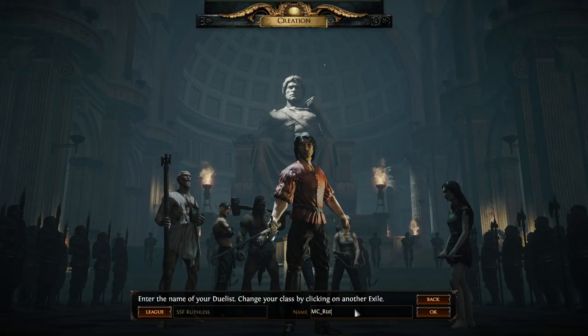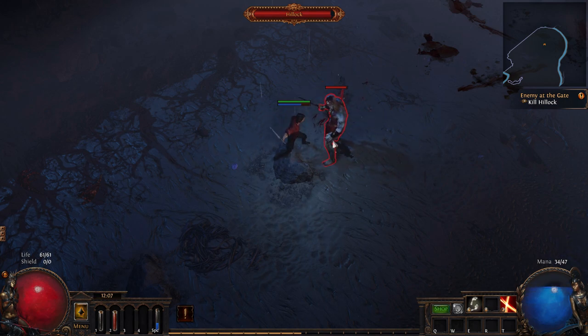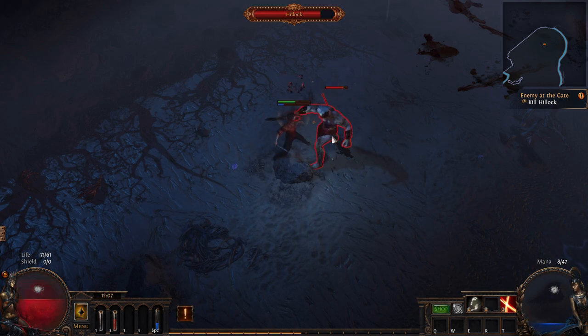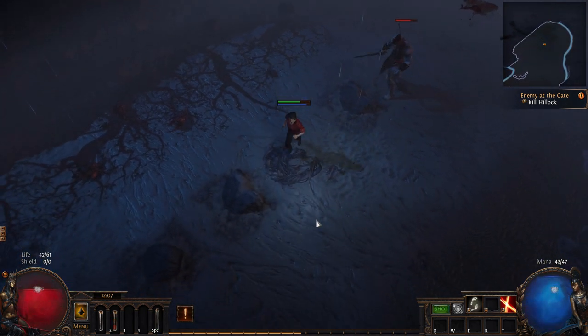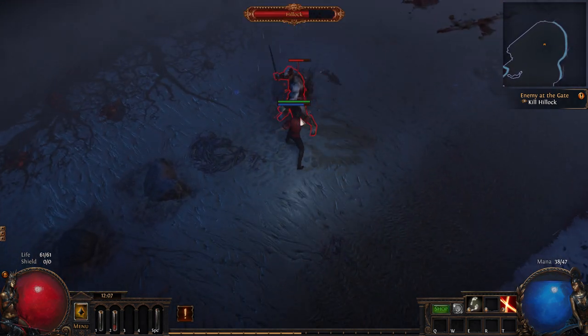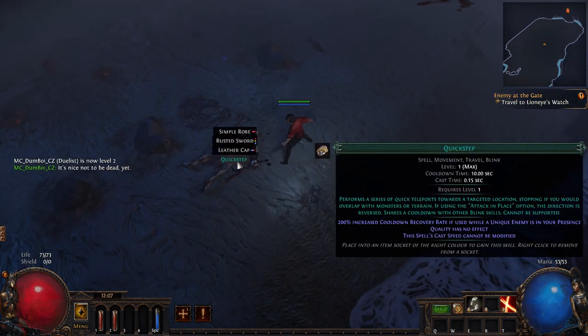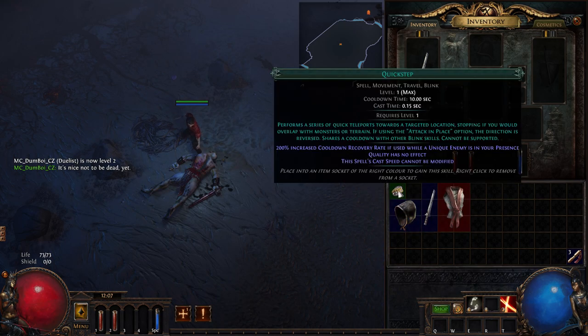Mech Ruthless. So not only am I obviously not playing a cold DoT Occultist, which is kind of the go-to for Ruthless, I'm not going to be playing a spell at all. I'm going to be playing an attack build. And down goes Hillock, and there is our Quickstep. This is the only movement skill we can use — it's basically like a scuffed Dash.